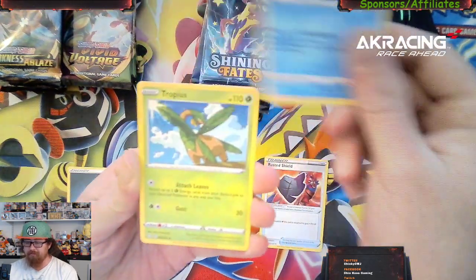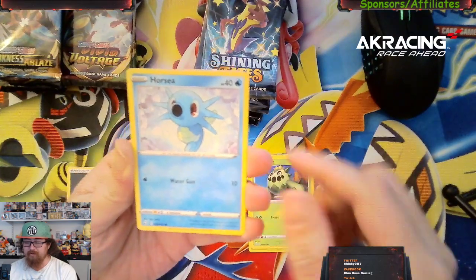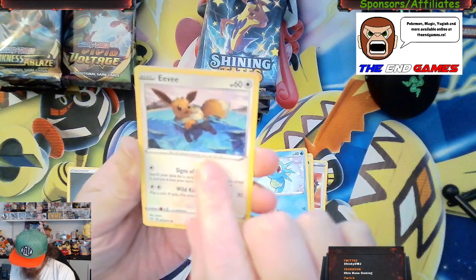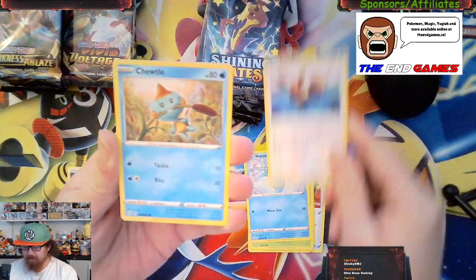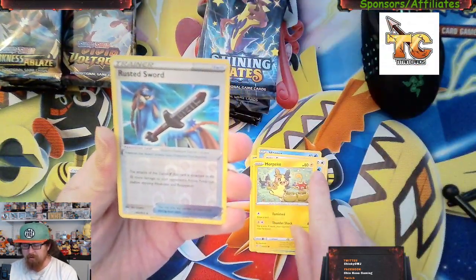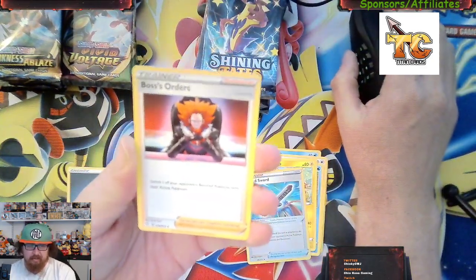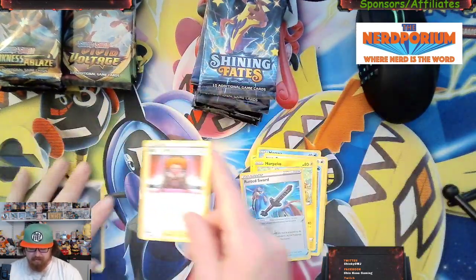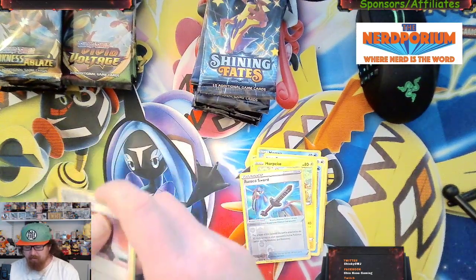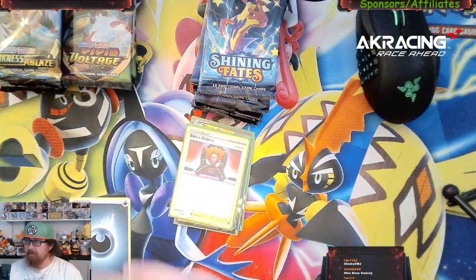As usual we're here to start the journey of completing the master sets. It'd be great to complete the master set for both the regular Shining Fates set and the Shiny Vault set. So we've got the rusted shield, cramorant, tropius, cacnea, Eevee — I do like that artwork for Eevee, all swimming, my daughter's favorite character — chewdle, morepeko, reverse holo rusted sword, and bosses orders. Bosses Orders is a dollar sixty-one on today's market, so that gets sleeved up.